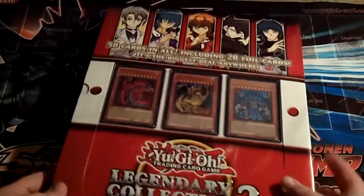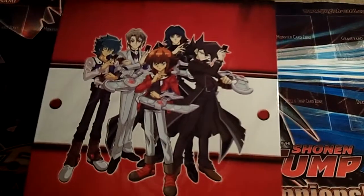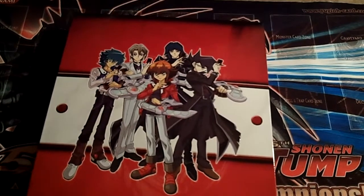Whenever you actually get it to open, you take the wrapper off and you have to slide it out. And you have this little extra shell — it's no longer useful. And you have the binder. You can see some of the cast from GX on the back.